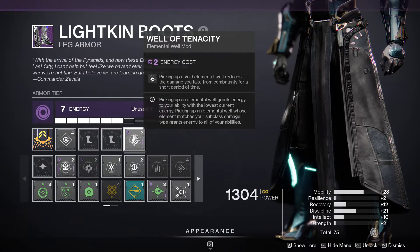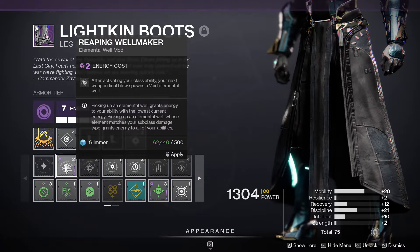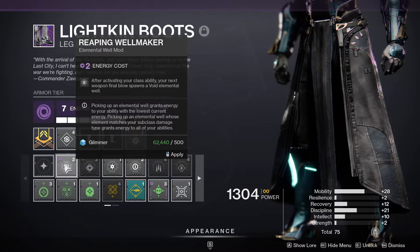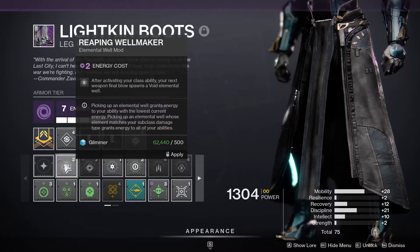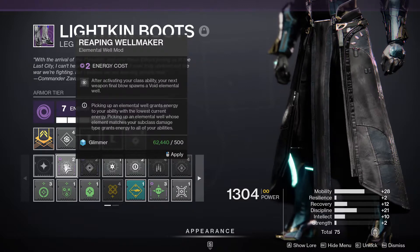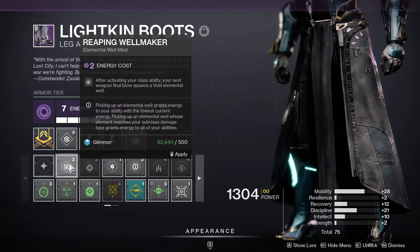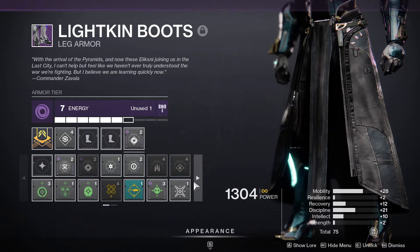This mod, Well of Tenacity, can help spawn wells after activating your class ability — your next weapon final blow spawns a void elemental well. This sounds like it would be good on Hunters, since Hunters with maximum ability can dodge every 10 seconds. For Warlocks and Titans this doesn't really sound all that useful because you're not popping a barricade every few seconds. So this is definitely only really viable on a Hunter, but even then there are better void mods you can use.